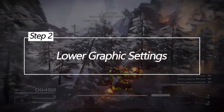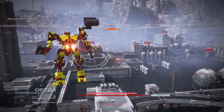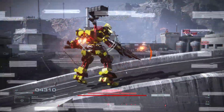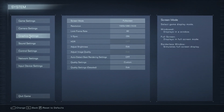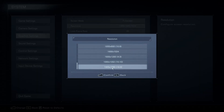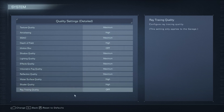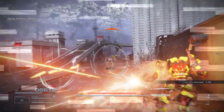Lower graphics settings. Graphics options set too high for your PC's hardware lead to FPS drops in Armored Core 6. Lower settings reduce strain for higher frame rates. To lower graphics settings: set resolution to 1080p or lower, reduce texture quality to medium, disable shadows completely, turn post-processing and effects to low, and disable anti-aliasing like FXAA or MSAA.